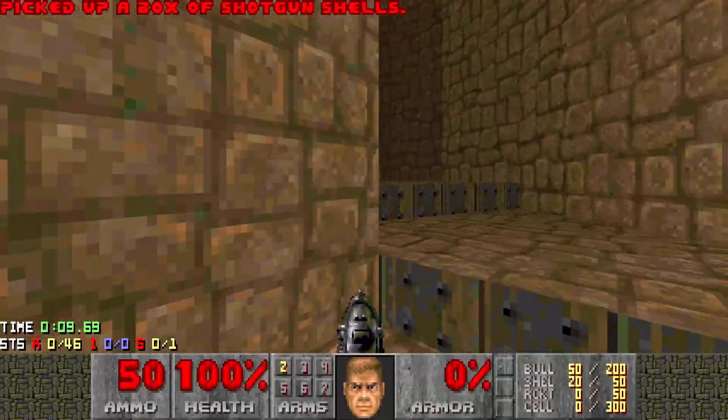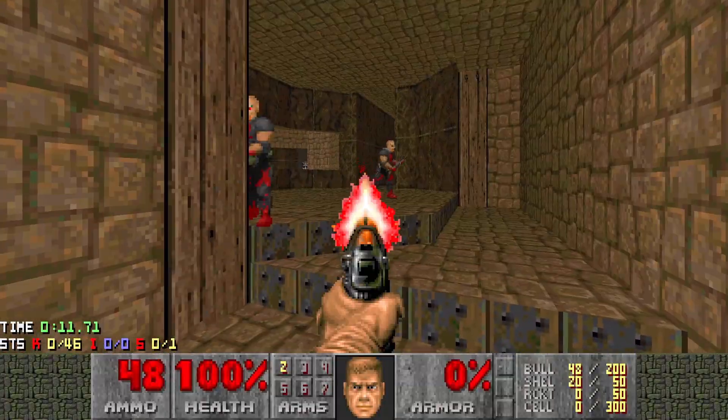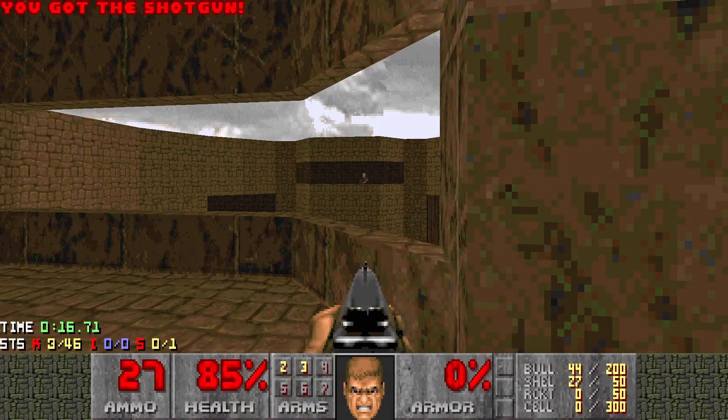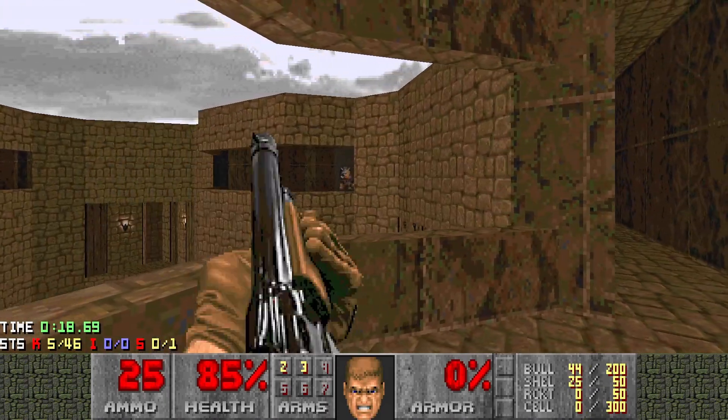So let's hang a left, go up the stairs, take out the shotgunners up top. Got a shotgun underneath either side, just take them down. Get yourself a bit of cover, take the other ones down. Block one here while you deal with the other.